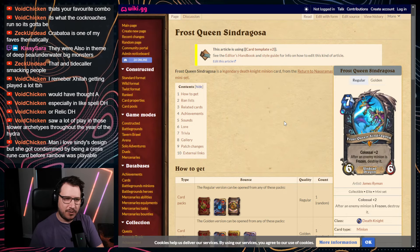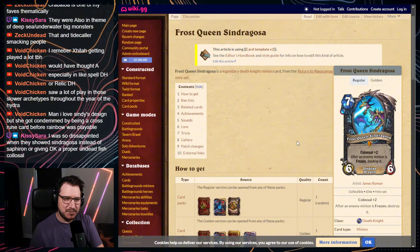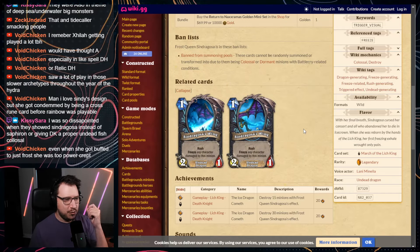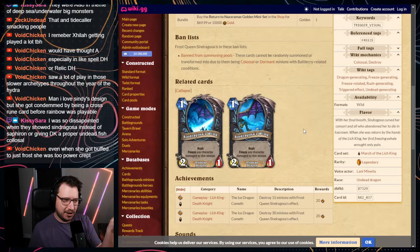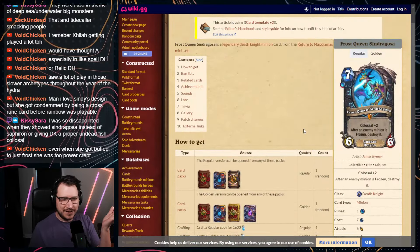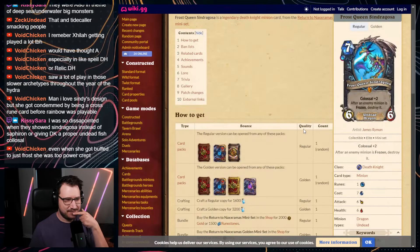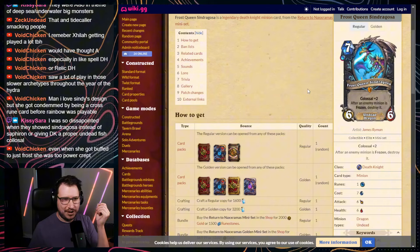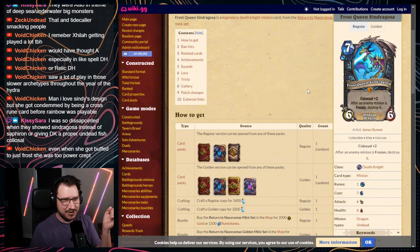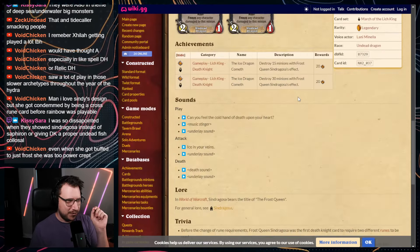Frost Queen Syndragosa is a 7 mana 6/6, Colossal 2. After an enemy minion is frozen, destroy it. The two Colossal minions you get are 2/1s with Rush that freeze any character they damage. So essentially you pay 7 mana, destroy two minions, and get a 6/6. There's also potential other synergy if you had Syndragosa out with another way to freeze something. One thing to note: when it first released it had one Blood Rune, making it one Frost, one Blood.